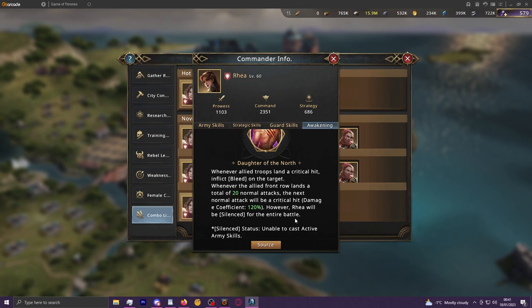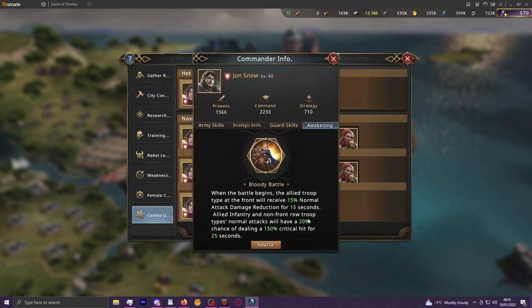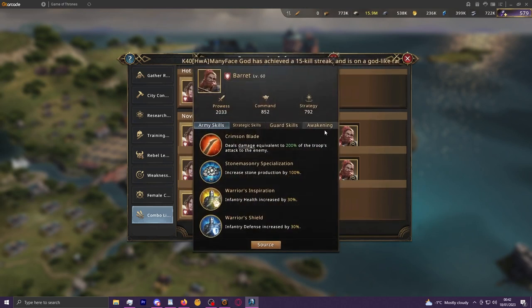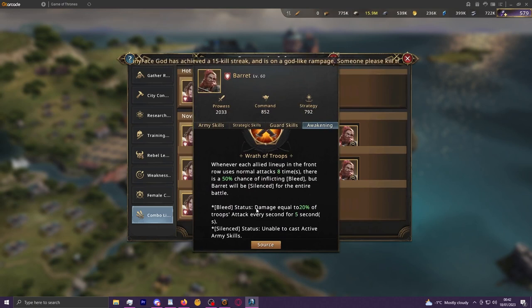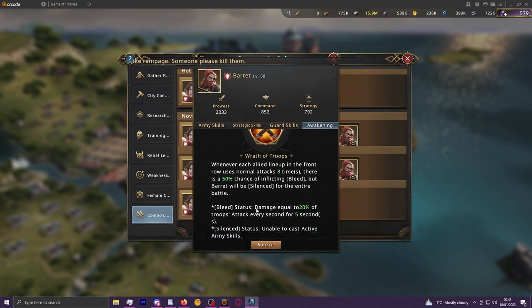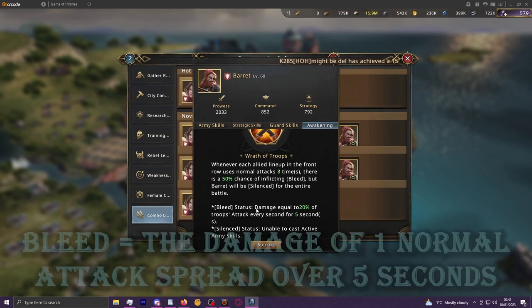Crits are varying values — the base value is 120% on Reya and Meryl, but Jon is at 150% on his crits, and they can proc together and hit for 170% as well. Bleed is a fixed number and a fixed mechanic. It's effectively a damage over time effect — it does the equivalent value of a single normal attack spread over five seconds.